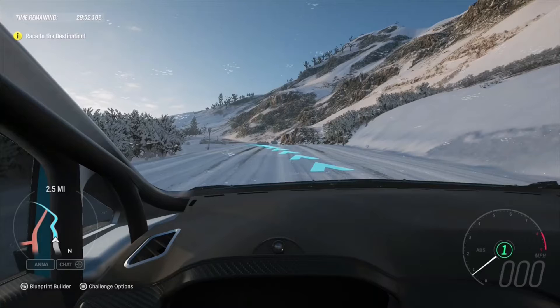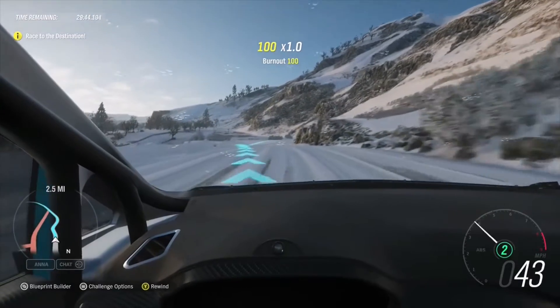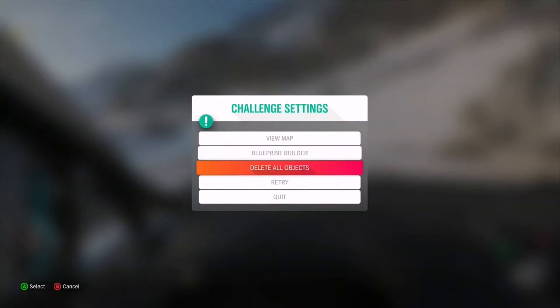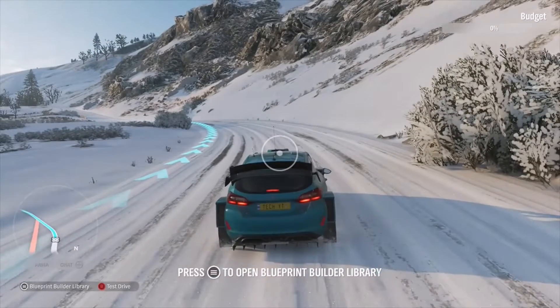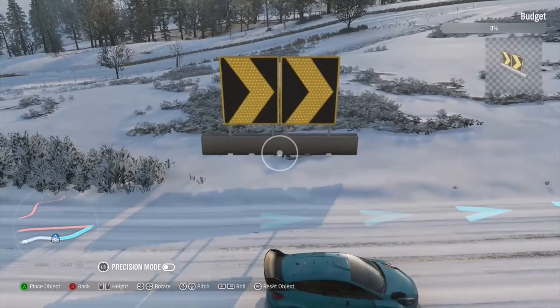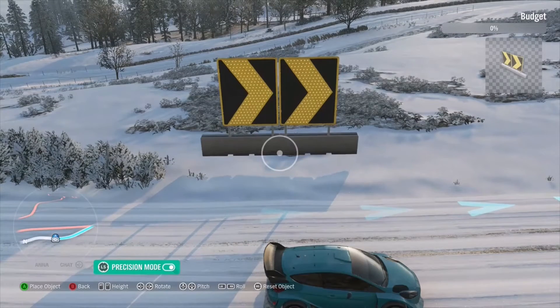Starting off with some of the new things we're getting: the content is still in progress, but there are meant to be several drag races with the festival site apparently being the main one, as is the case in Forza Horizon 4. There's also meant to be more than one festival area, and apparently there's an old racetrack going to be in this map, which is something the community has been asking for for a while.